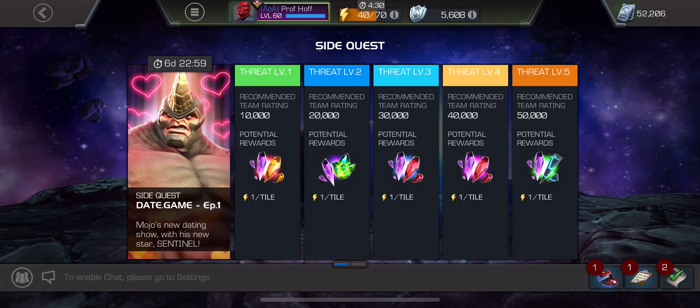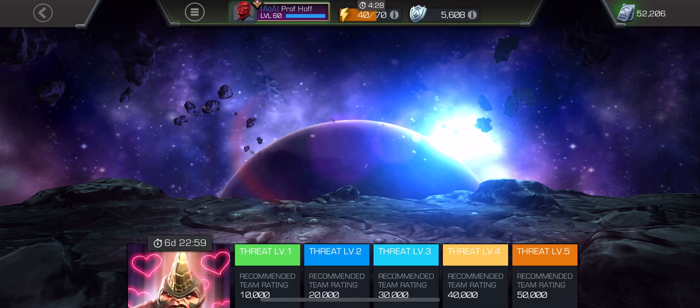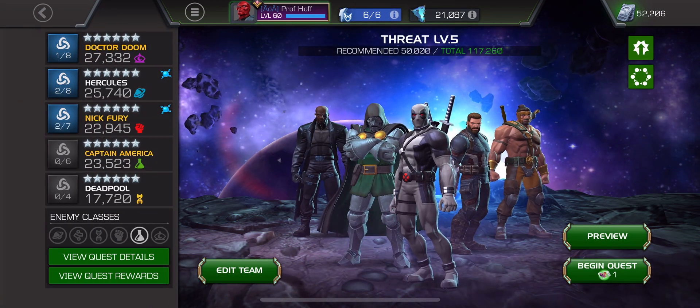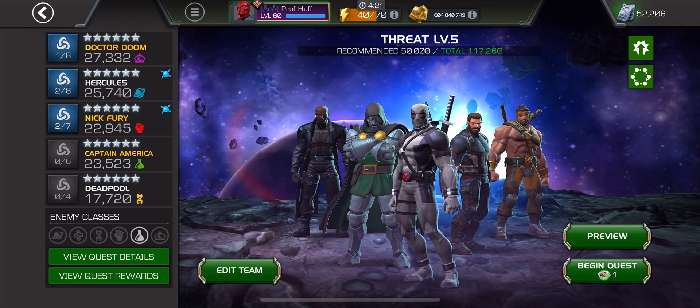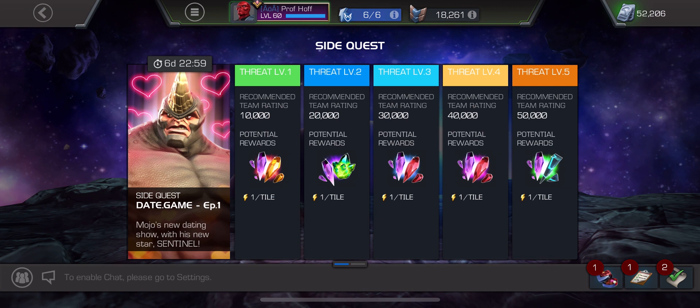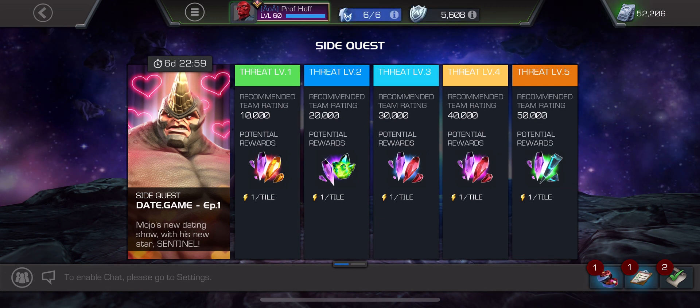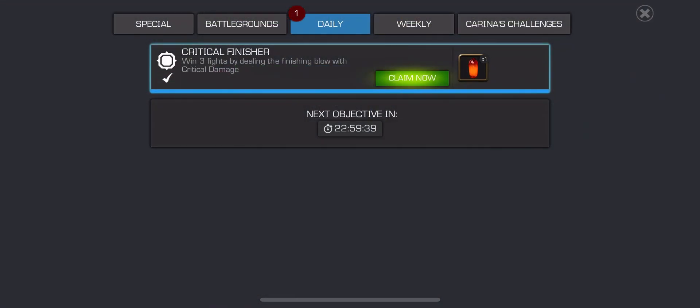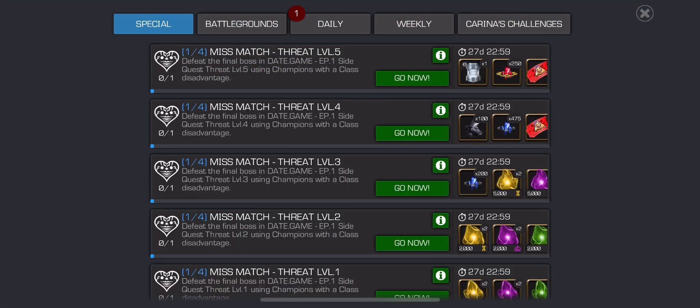We're going to jump into threat level five. It's one energy per tile, but you'll notice that in the bottom right it says 'begin quest with that item,' which is also a little bit different. So maybe that limits how many entries you have per that item in your inventory. Because before you just quit out and restart it as many times as you want — you just sacrifice a little bit of energy. But now, in terms of the special, it says defeat the final boss with a class disadvantage.